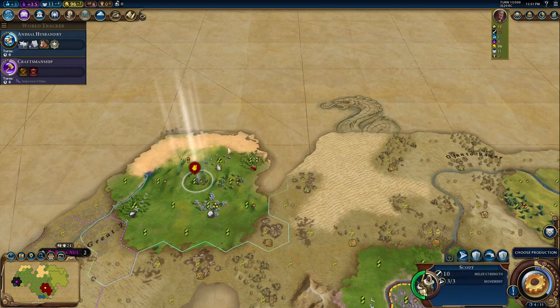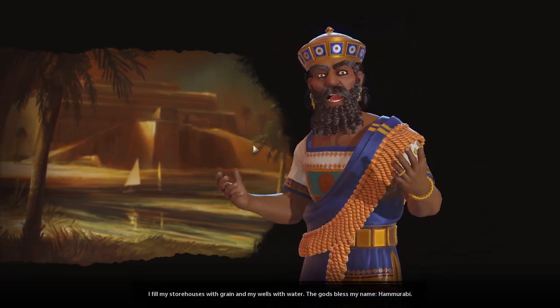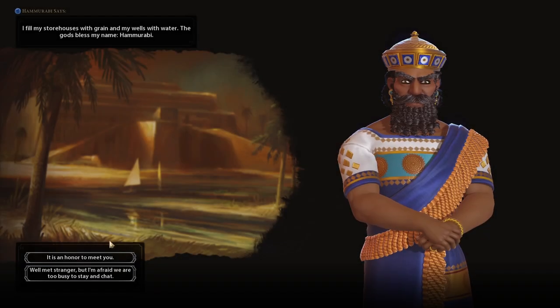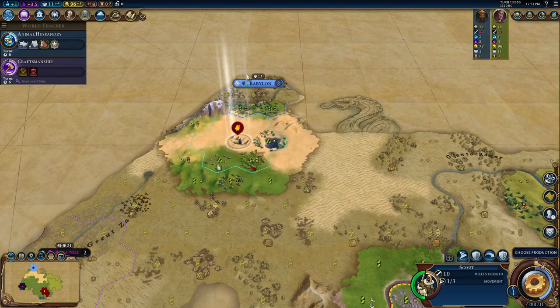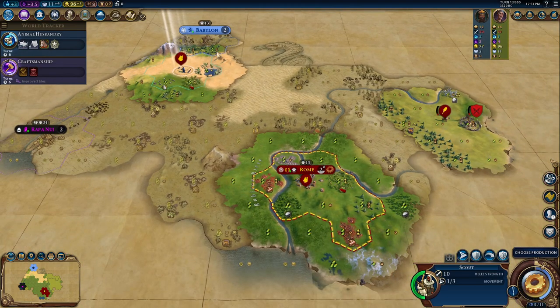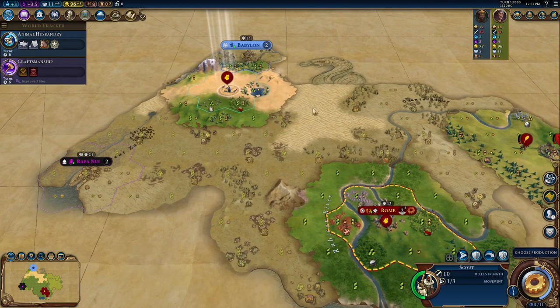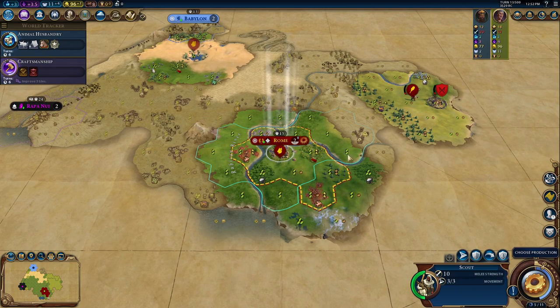There might be decent stuff to the north. We met an AI — it's best to say 'it's an honor to meet you' and send a delegation. We have an AI pretty close by. He might try to settle the land around there, so we have to settle there before he does to grab the land. With the other scout, we'll go to the east.